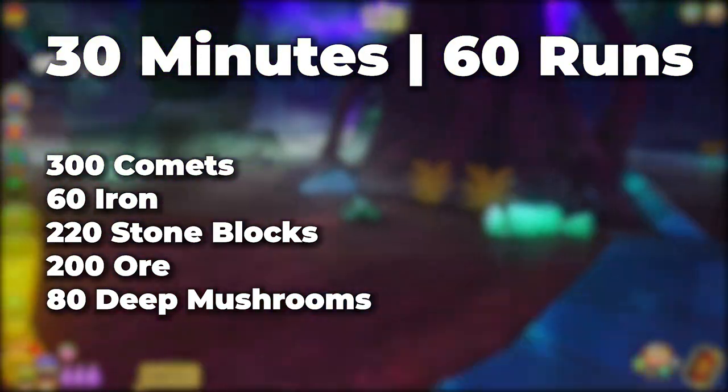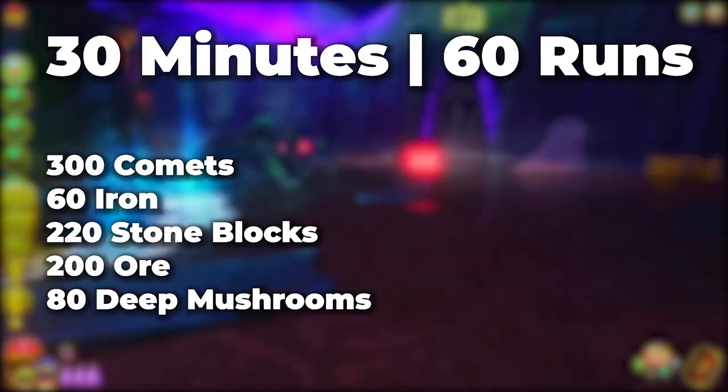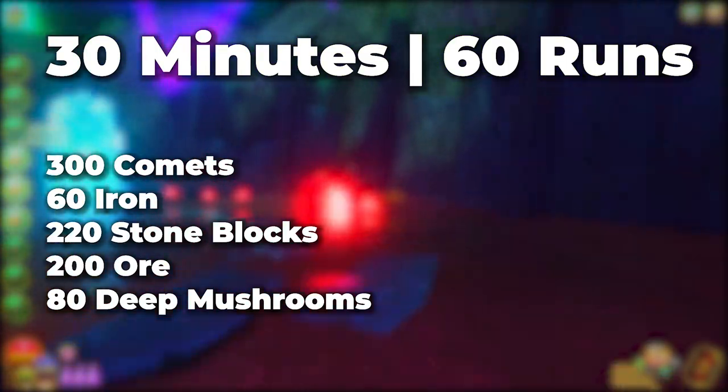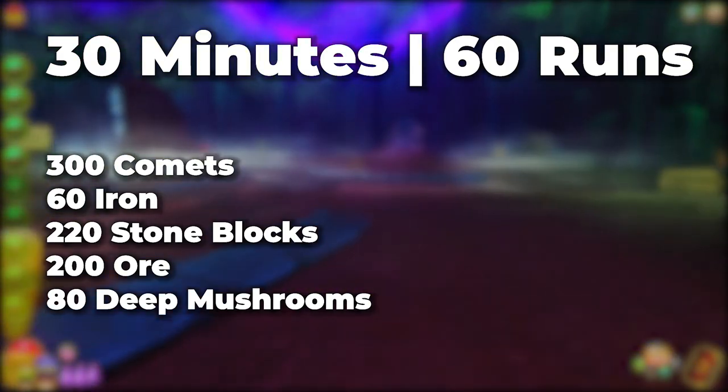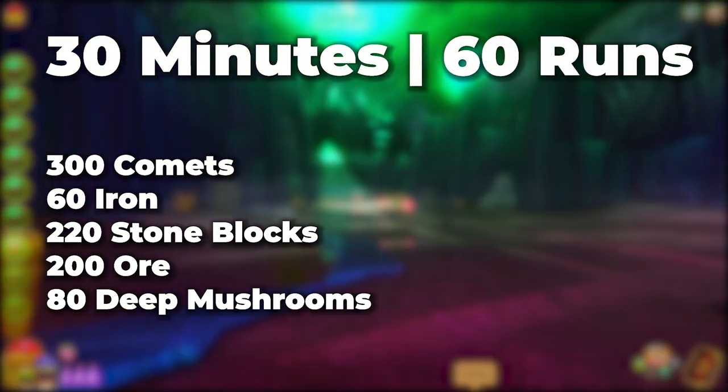That's not counting the extra reagents that you get from certain items. From stone you can get diamond and deep mushroom. I believe you can get red mandrake, and there are a few others you can get from the comet tails or the iron. You could literally take 30 minutes of your day and get a lot of reagents that are going to help you during your crafting quest or crafting whatever you're trying to craft.